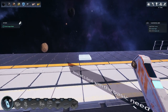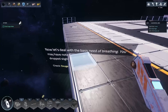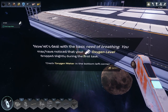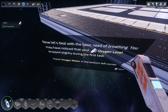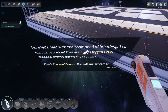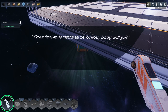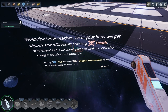Check the oxygen meter - my oxygen is in the bottom left, looks fine. Abot, where are you man? This is early access. Now let's deal with the basic need of breathing - you may have noticed your oxygen level dropped slightly during the first task. It looks like it's still full, but I can't really tell. The level reaching zero means your body will get injured and result in death - that seems bad.